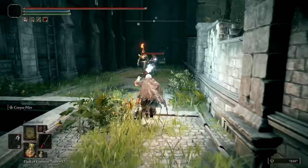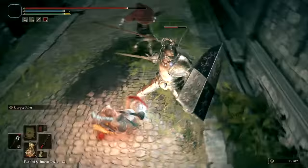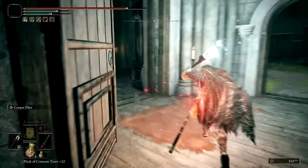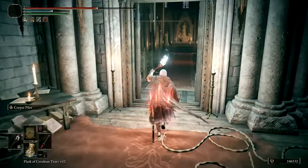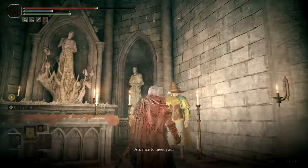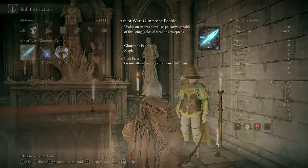You'll eventually reach a church-like structure, and I'd recommend defeating the Banished Knights outside, otherwise they'll most likely follow you into the church, putting both yourself and more importantly Roger at risk. After defeating them, head inside the church to find Roger. If you already defeated Godric, then Roger will have moved on to Roundtable Hold, otherwise you can speak with him and learn about his past, as well as purchase his Spellblade Sorceries.